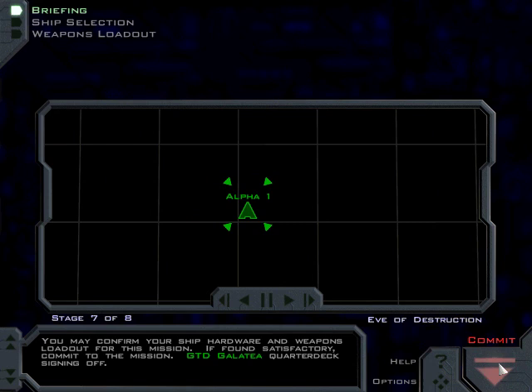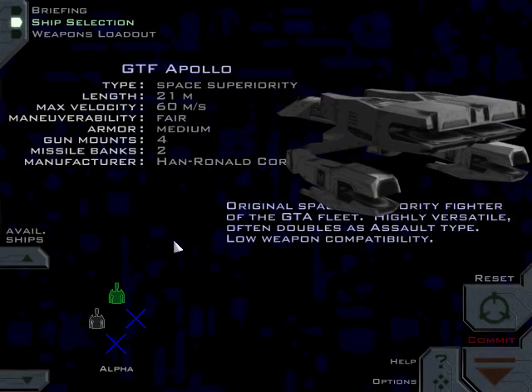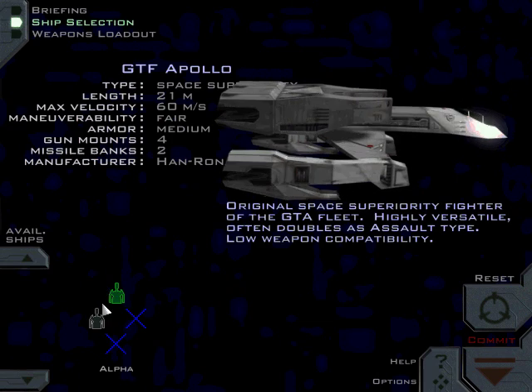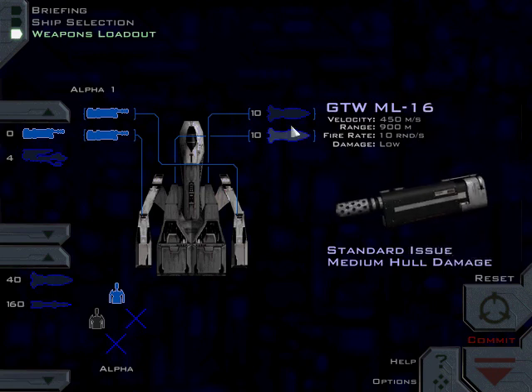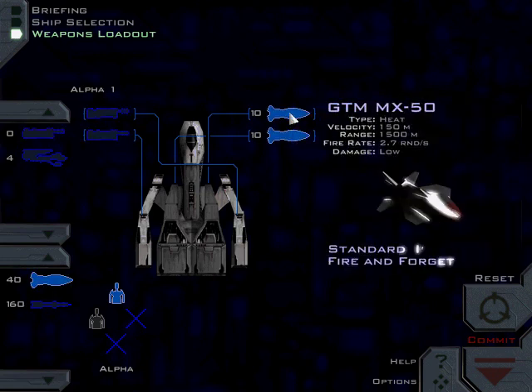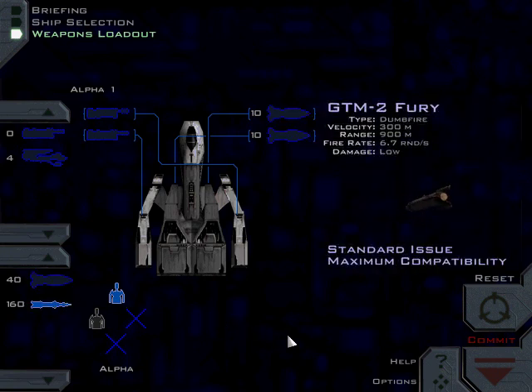You may confirm your ship hardware and weapons loadout for this mission. Commit to the mission. GTD Galate Quarterdeck, signing off. So, that was the mission briefing, and before that was another briefing that happens periodically. Throughout the game, you'll be able to go here and change your ship on later missions as they become available, as well as your weapons. I currently have the GTM MX-50 Heat Seekers equipped, or I could go to the Furies, but I don't need to. So, let's start this first mission.